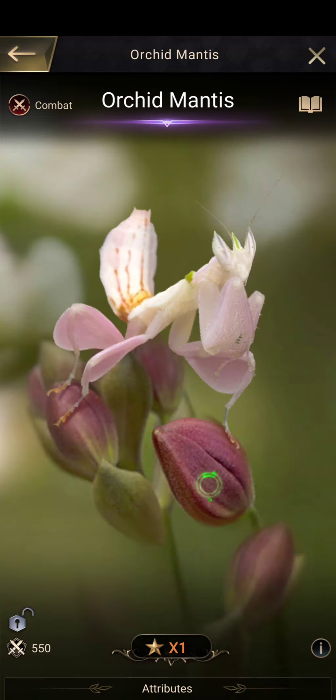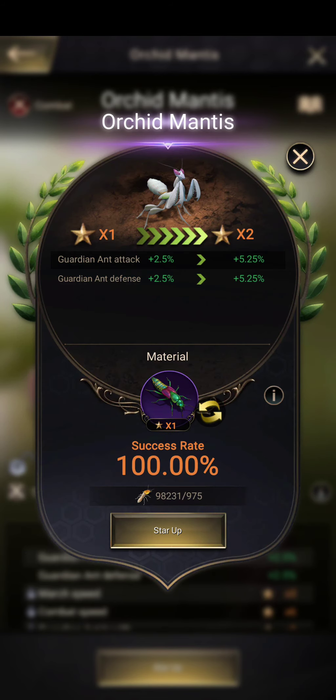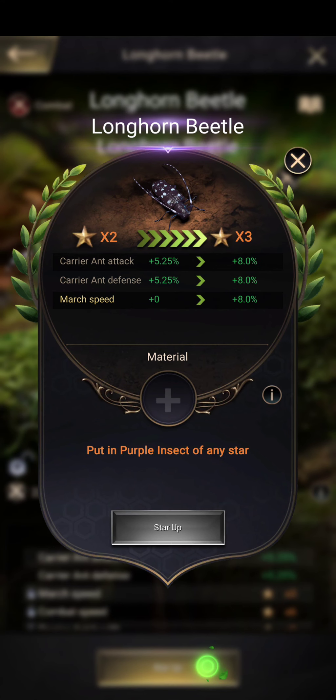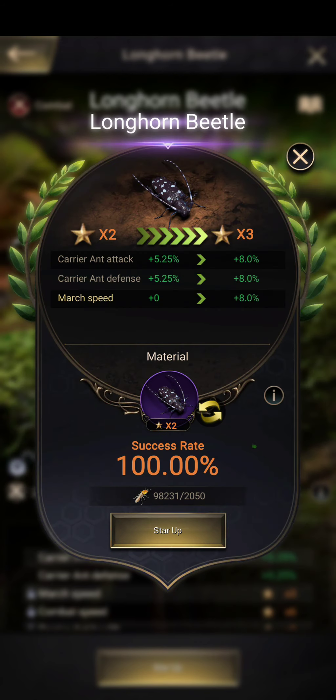To go over the math first, we'll look at the one stars. You need two of the same insect to get the next level. So one star plus one star costs 975 fodder, meaning a two star is 975 fodder. Doing that again — 975 plus 975 plus the transition cost — a three star comes out to 4,000 fodder.